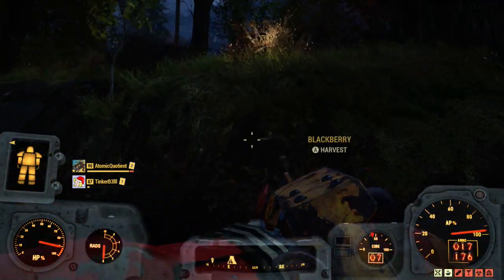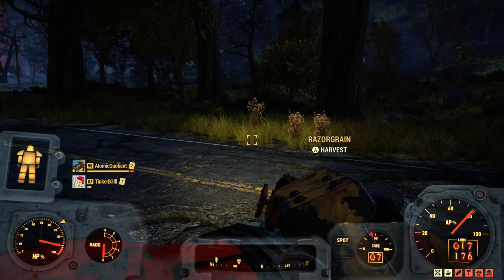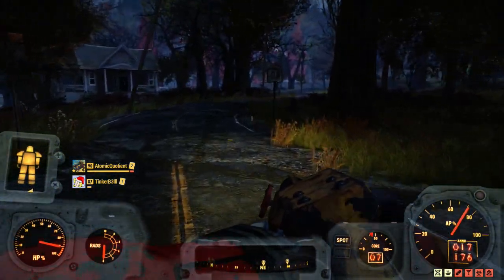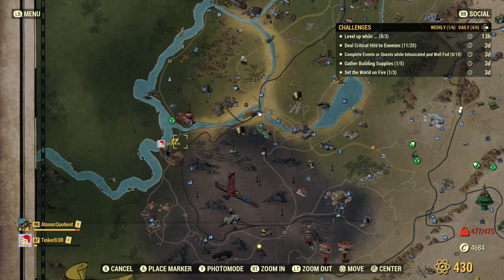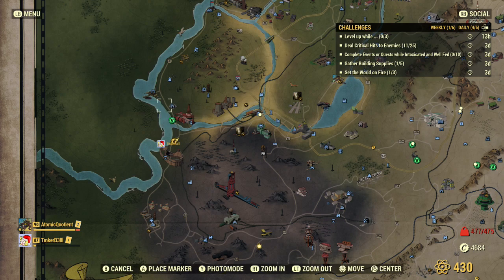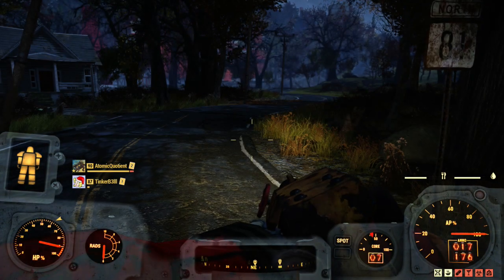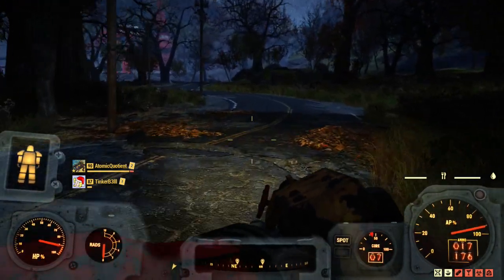Let's do the flamer. It does burn through flamer fuel like crazy, so pick an area where there are low-level enemies. I'm down here by the waist of the map, so we can hit the Nuka plant, which has pretty low-level enemies. And if we run out of enemies there, we'll probably just head to Lewis and Sons where there's a whole bunch of Scorch. We should be able to get around 10 enemies to kill.